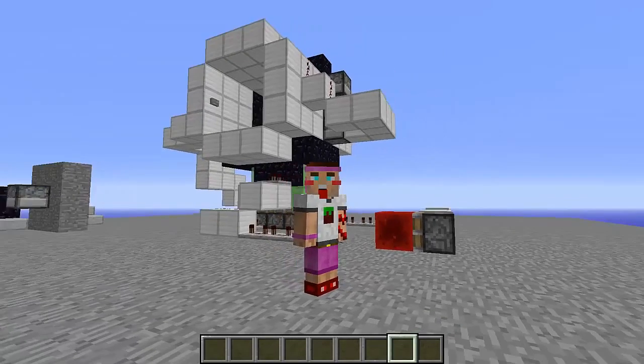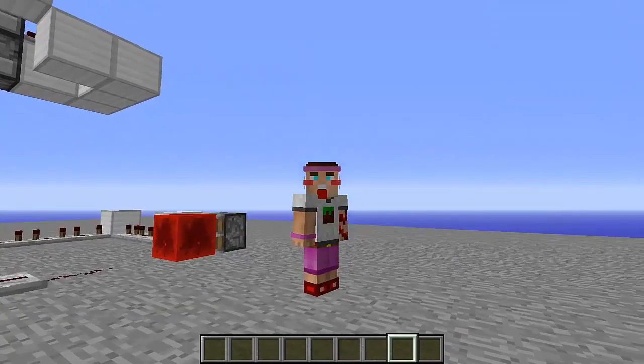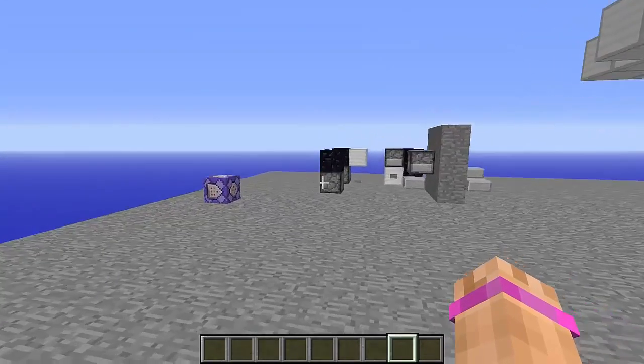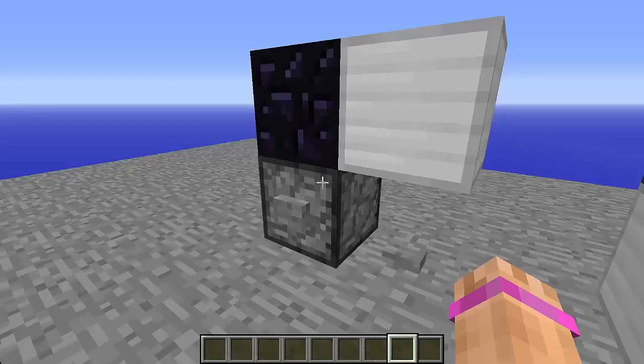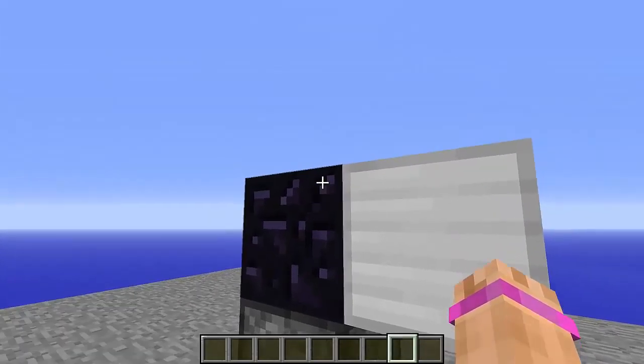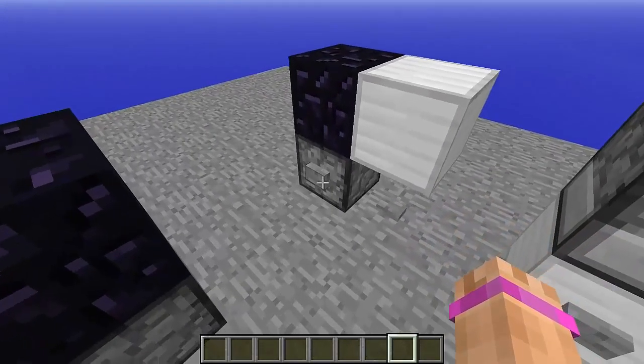Now what this bug in 1.9 is — and I'm pretty sure it's a bug, but I don't know if it'll be fixed — is that previously in 1.8, when you would have a dispenser filled with TNT facing into a block, the TNT would appear on top of the block or outside. But now in 1.9 that isn't the case.